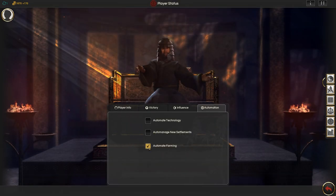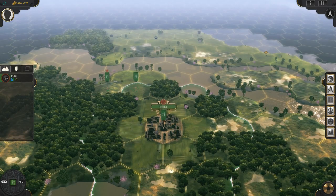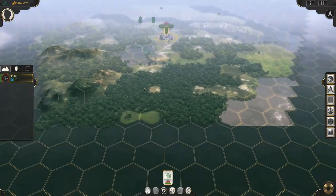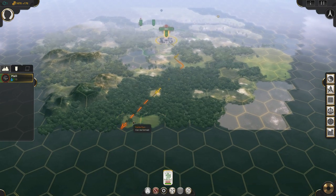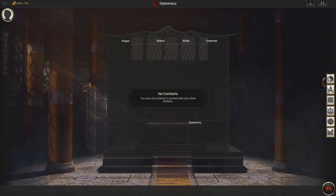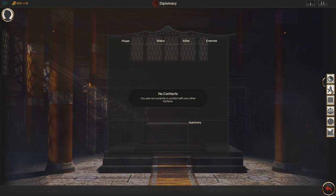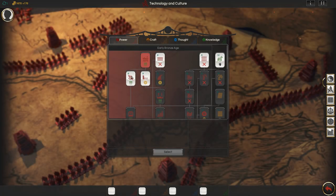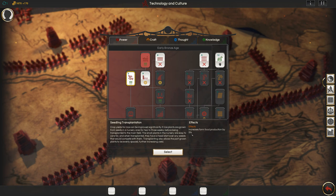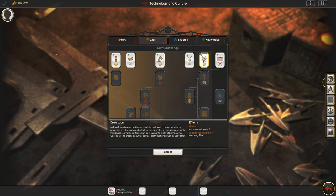I'm going to be playing with automated farming enabled. Normally you have to manually pick when and where to build farms around your settlements, but we're not going to bother with that for the purposes of this campaign to speed things along. We're going to send the unit we just recruited to the south to scout out terrain and see if there are any other factions down there. The only other thing we need to do for our first turn is to set all of the tech trees going — there are four different tech trees, so we're researching all kinds of things at once.